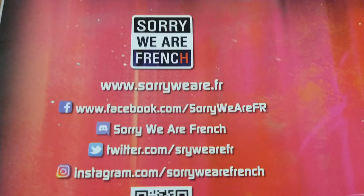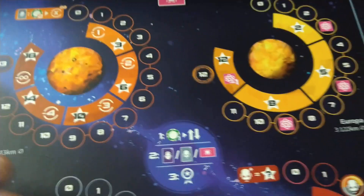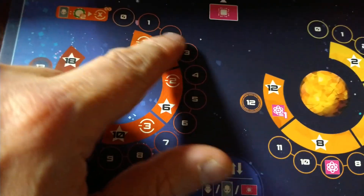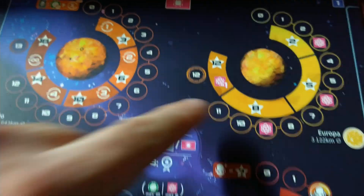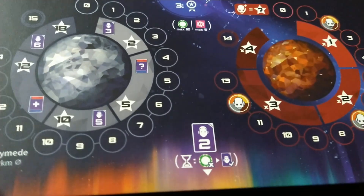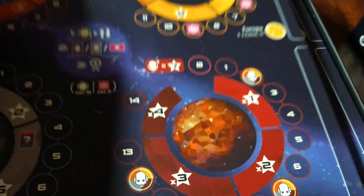You gotta like that name — Sorry We Are French. Let's take a look at the components. We have some kind of player board here, and you got moons. Some sort of scoring track. Good quality board here. It looks like there's a lot of symbols and icons.